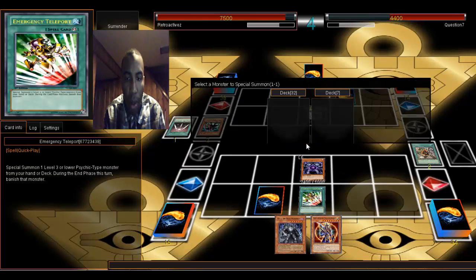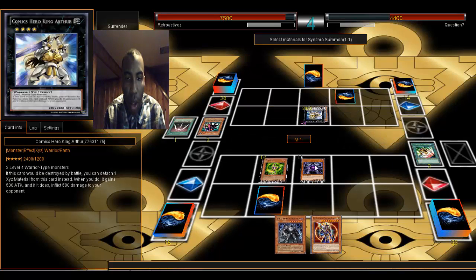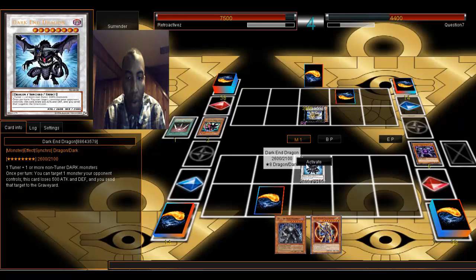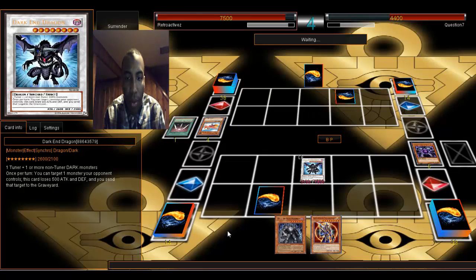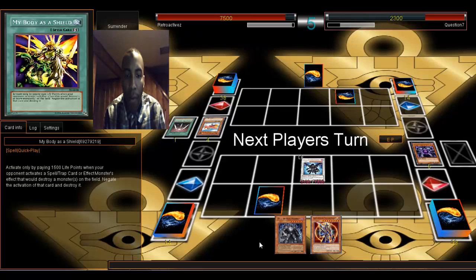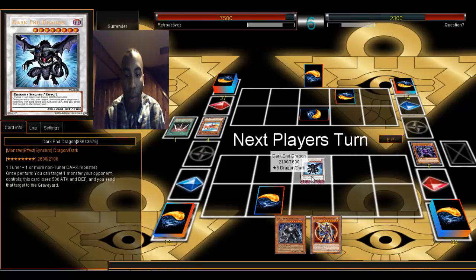All right, I'm going to go for him. Three Bonds. Dark Armed Dragon — since it only works when he's destroyed, I'll just send it to the graveyard. Dark Armed Dragon, you come in handy sometimes — mostly all the time. So the reason why the effect works: Dark Armed Dragon allows me to target one monster and send the target to the graveyard, not necessarily destroy. Since it wasn't destroyed, I still gain the effect.